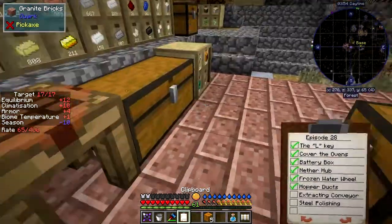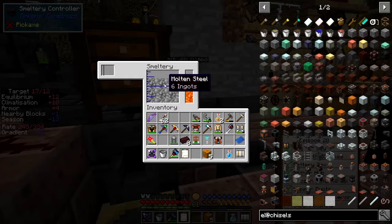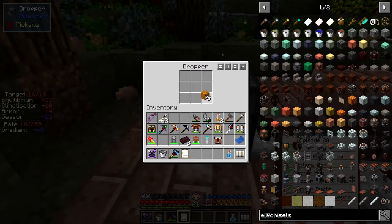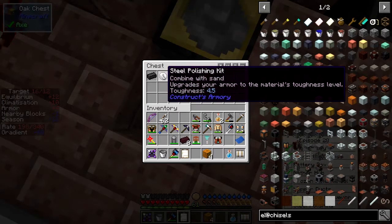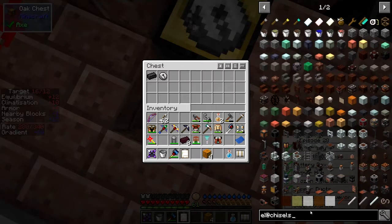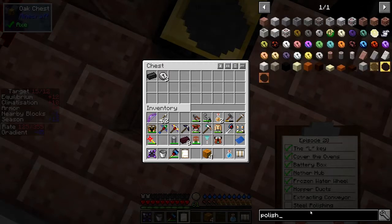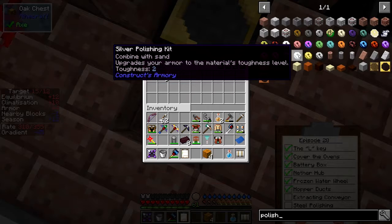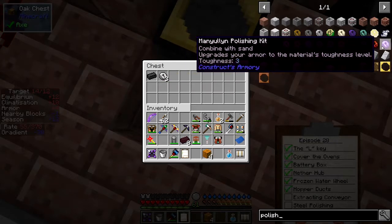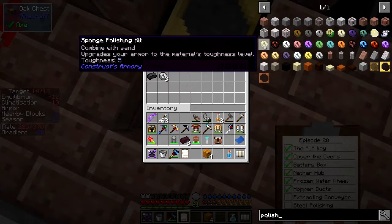The steel polishing kit - I discovered by accident. I made myself some steel ingots - I've got six ingots of steel. We're going to turn this on and put one of those in - that's going to produce some steel balls for us. So we're getting some polishing kits. I was looking at polishing kits from Tinker's Armory. We've got all of these polishing kits. The steel one gives a toughness of 4.5, which was almost the best I could find. There was one more - the sponge one, which gives a toughness of 5. The sponge polishing kit upgrades your armour to the material's toughness level, combined with sand.